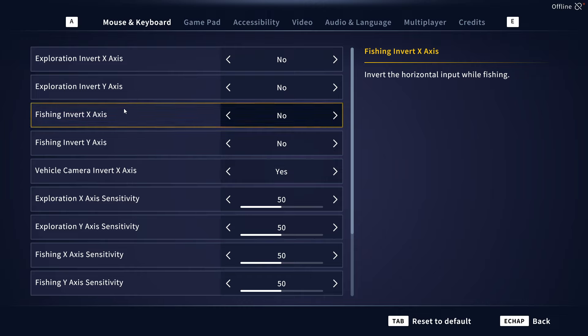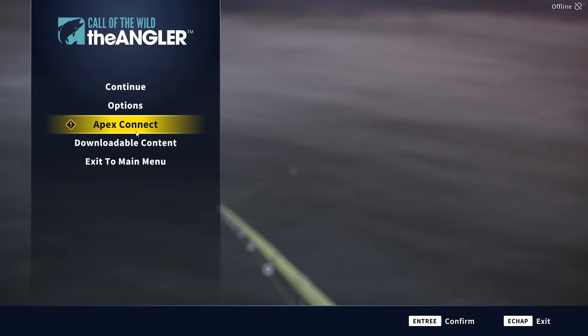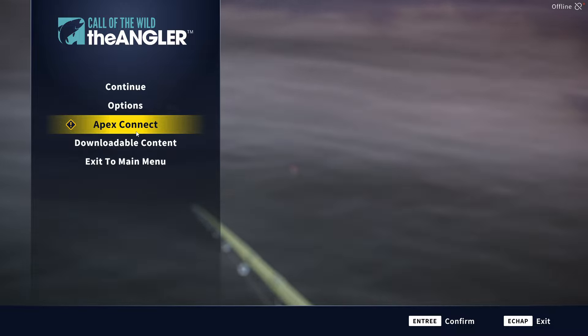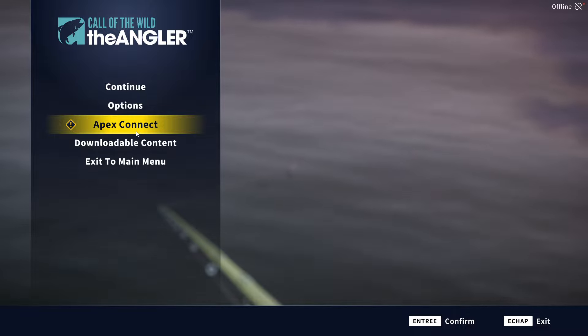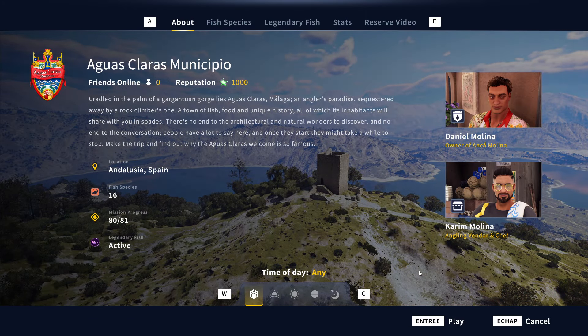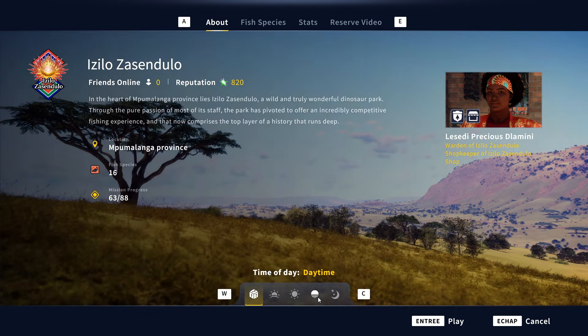Another feature is what they call in the patch notes 'time of day selection,' but I call it 'part of day selection' because you cannot say, for example, I want to go to 11 AM in the morning — that's not possible. You just need to choose morning, daytime, evening, or night, and then there's also random. You can find it here: when you come to an area you will now see this screen where you can pick any of those five settings. I'm going to take night and enter — we will be in the night.